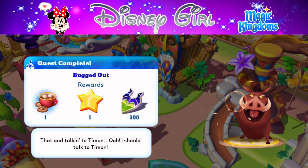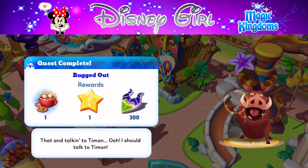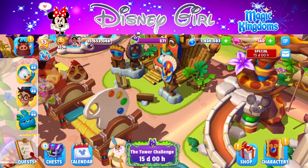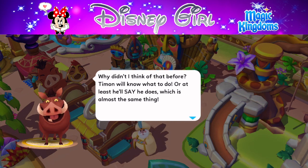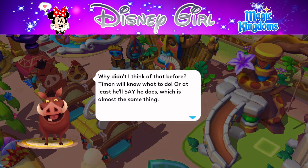Quest complete! We bugged out and now talking to Timon. We got one refresh token and 300 event currency for doing that — that was an event quest, which is always awesome to do. 'Why didn't I think of that before? Timon will know what to do, or at least he'll say he does, which is almost the same thing.'